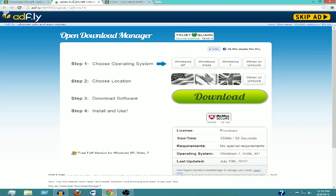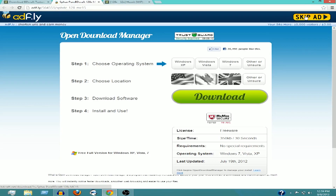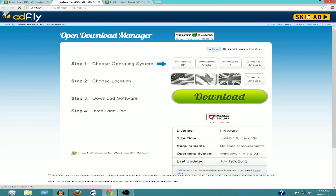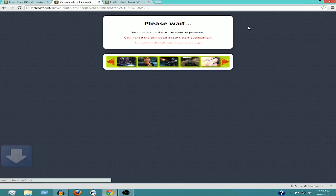After you click your download — remember, 1.5.2 — you're going to want to go to the Adfly page and wait 5 seconds until you can skip the ad. Just ignore everything else on the page, click skip ad after 5 seconds, and it will take you to the download site where your download should start automatically.